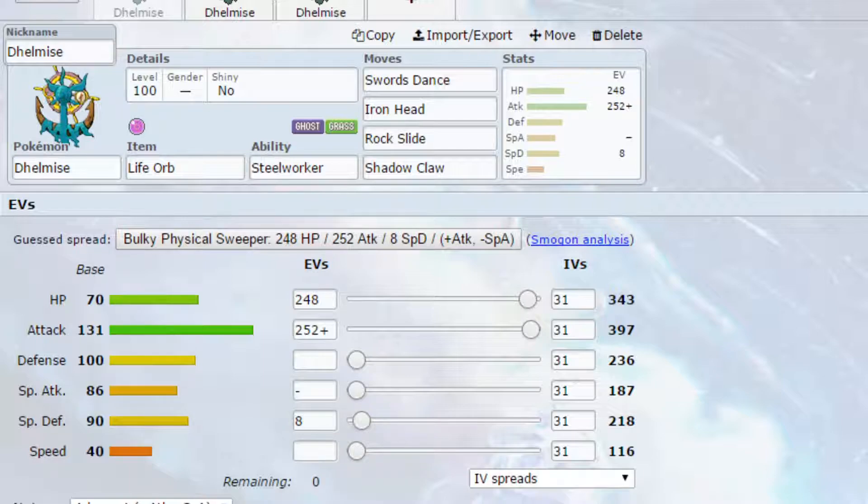I've got two generic sets and one Dynamax set, so let's just jump straight in. The first set is one of my typicals — it's a Swords Dance with a Life Orb. You don't need the Life Orb; you can go for Leftovers, or possibly even Rocky Helmet if you wanted to go out of the way.